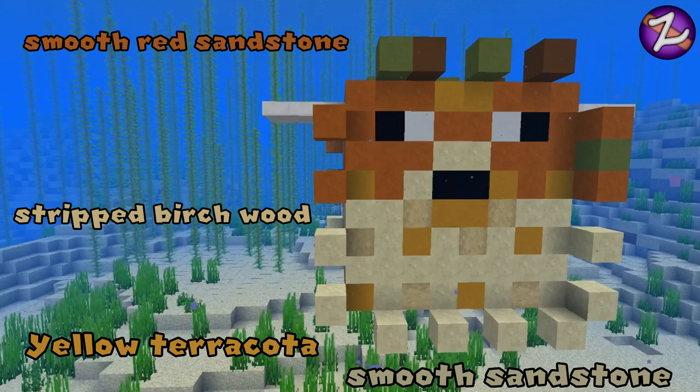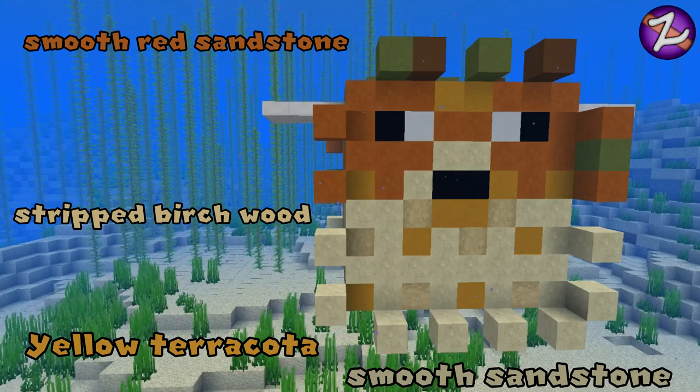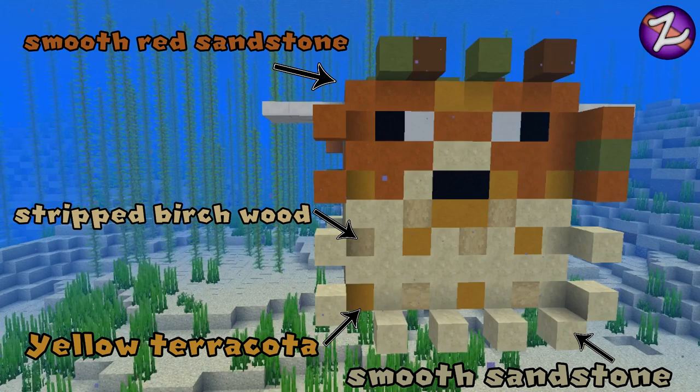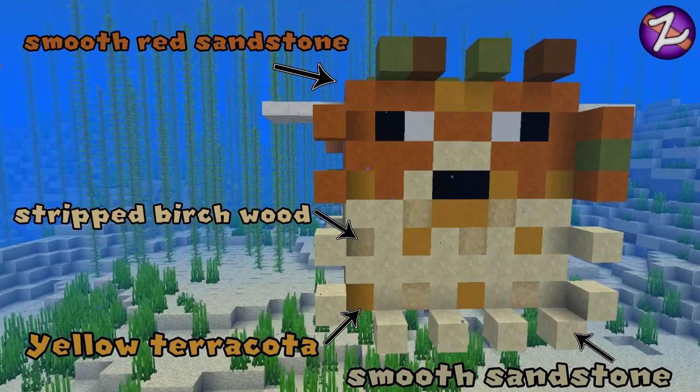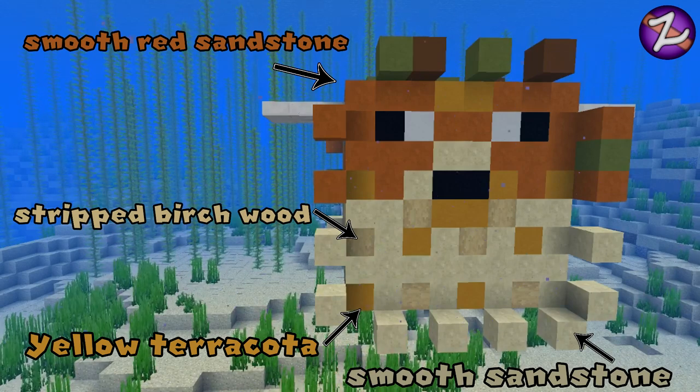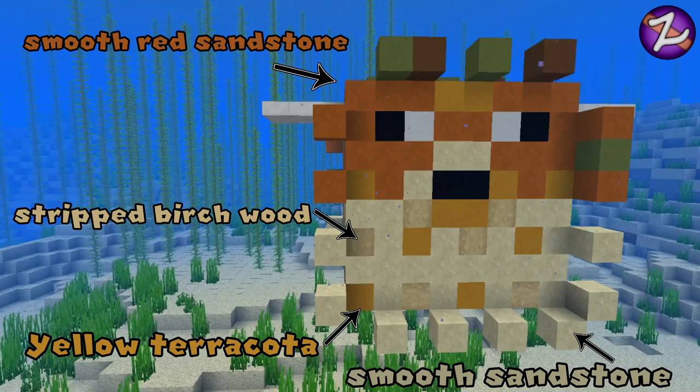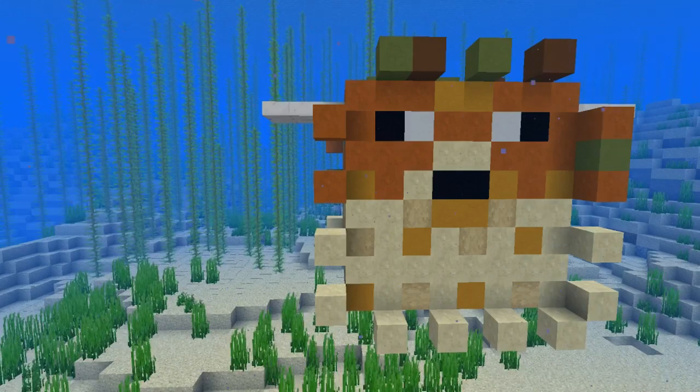They are actually spikes — supposedly spikes around the outside of the puffer fish. I tried using half slabs, stairs, and even trapdoors, and these were the ones I thought looked best by using the actual blocks themselves. They're one block forward of the actual flat surface of the face itself, which gives us the look of the puffer fish being really angry with all these spikes out ready to attack the first thing that bumps into it.